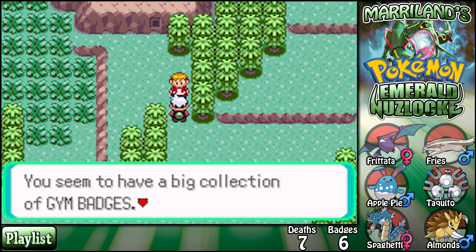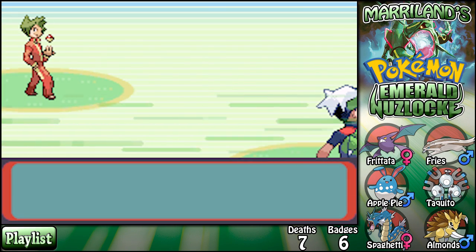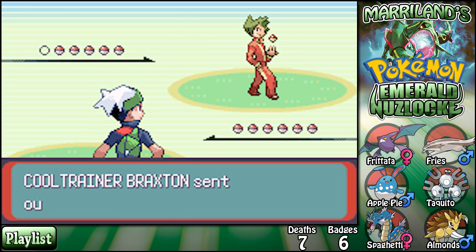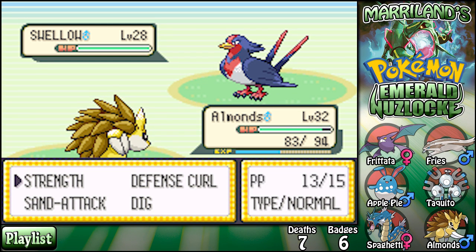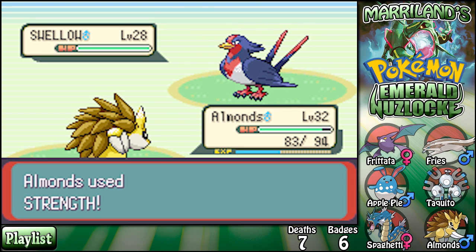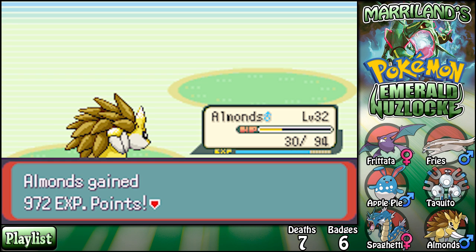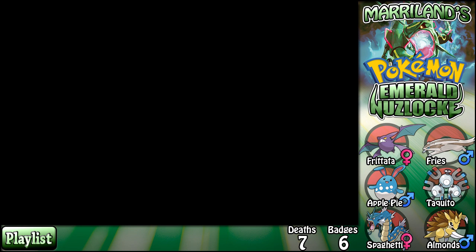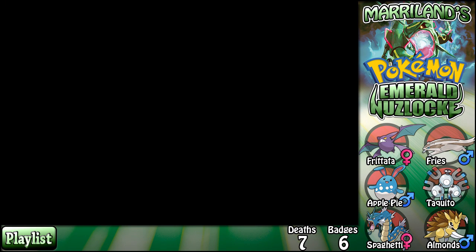Jeez, why are there all these trainers here — this route is so packed. A trainer says 'you seem to have a big collection of gym badges, let me see if you're actually worthy.' I'm gonna give you some big service! Braxton — he has like five Pokémon, that's a lot. It's focusing energy — Kadabra, oh no you don't! None of those shenanigans. Such a scary move. Wailmer — I think not. Let's send out Spaghetti.